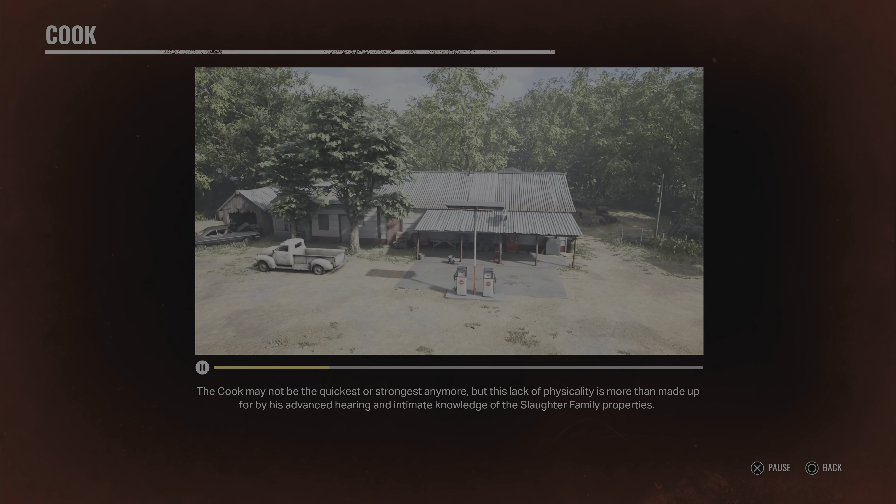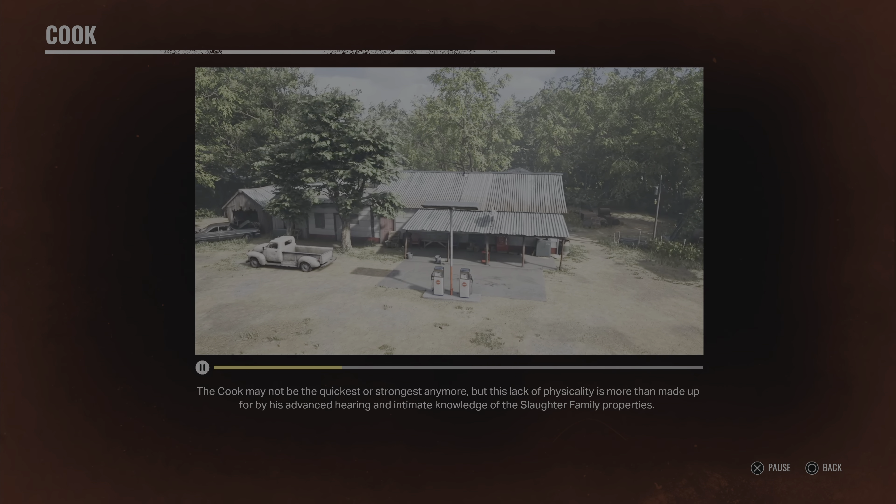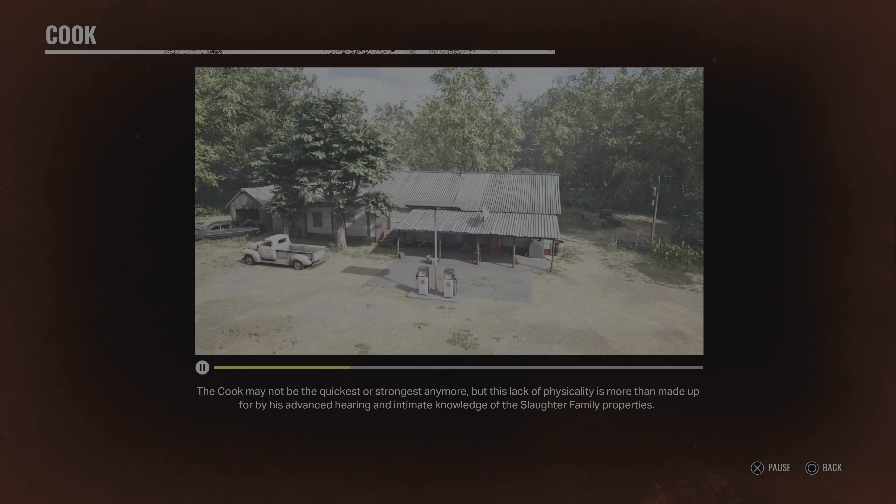Here is the end game guide on the Cook. The Cook runs the gas station and is one of the older members of the Slaughter family. Due to Grandpa's advanced age, the Cook is now responsible for keeping the family together and out of trouble.